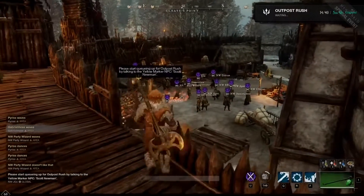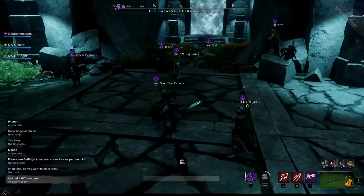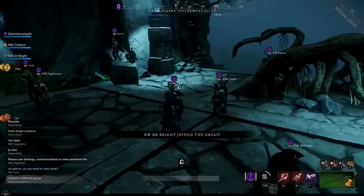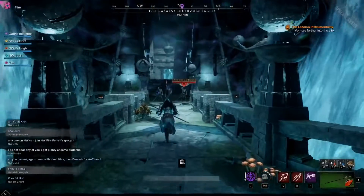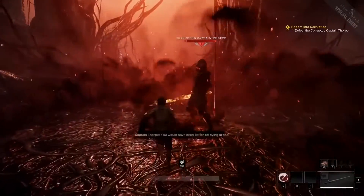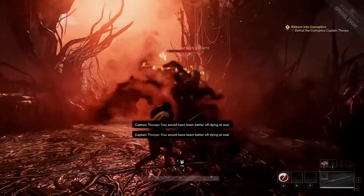After that, I jumped into a session of New World's PvP/PvE mode, Outpost Rush. And finally, I was given a tour through one of New World's endgame dungeons, the Lazarus Instrumentality, which is aimed at parties of five characters who have reached level 60. There's a lot here, so let's get to it.